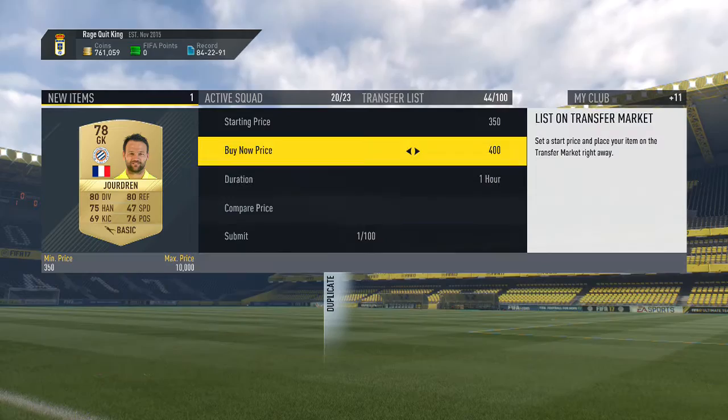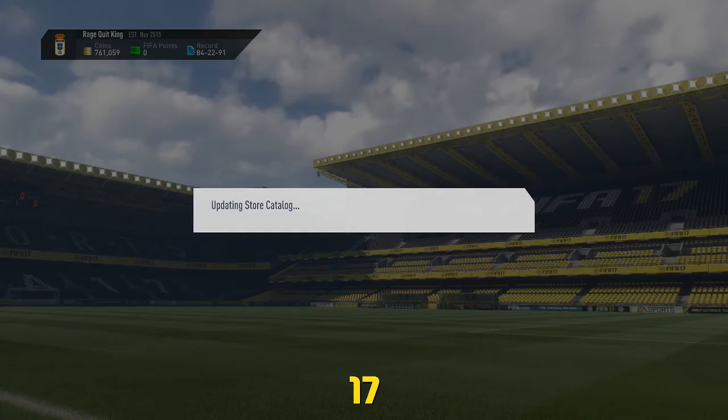Okay, this guy should sell for like 600 coins. Now onto the Prime players pack. These are the big packs — these are the ones you want to get something good from.